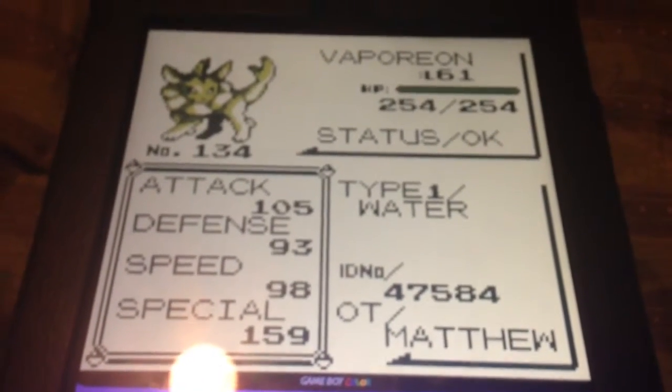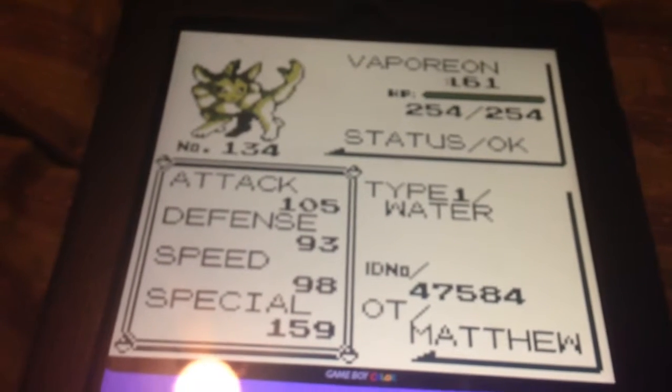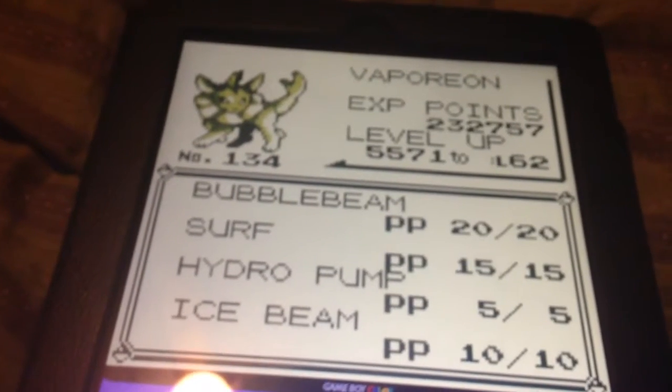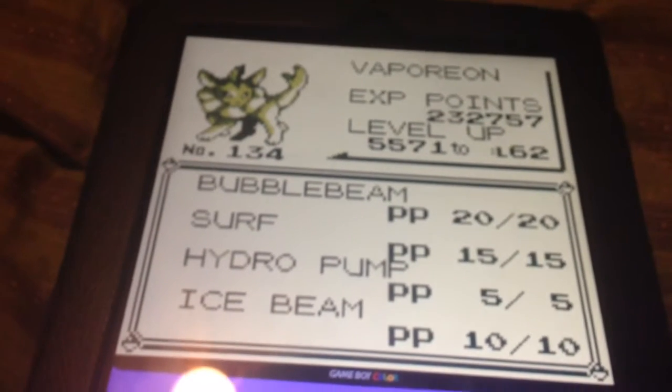And last but not least, my Vaporeon, level 61. A Water type. With Bubble Beam, Surf, Hydro Pump, and Ice Beam.